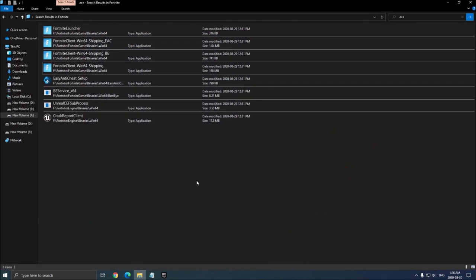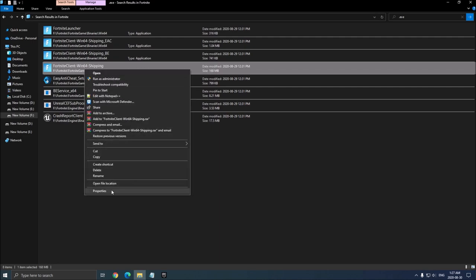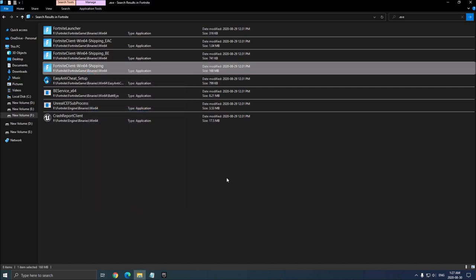One more thing for the game: go where you installed the game and search for '.exe'. Use the fourth one — the one with 168 MB. Right-click on it, click Properties, go to Compatibility. Make sure Disable Full Screen Optimization is checked, and also make sure Override DPI is checked. Really important: if you're currently using the DirectX 11 API, don't switch to DirectX 12 beta in Fortnite. DirectX 12 already does those optimizations, so it doesn't change anything.